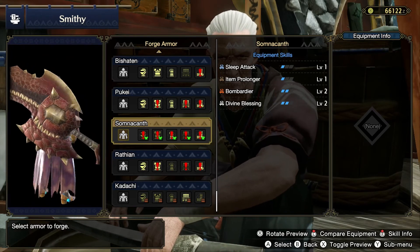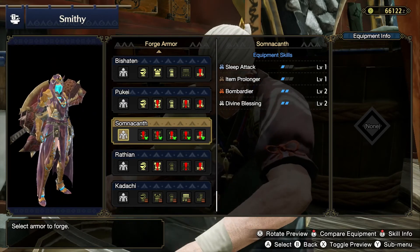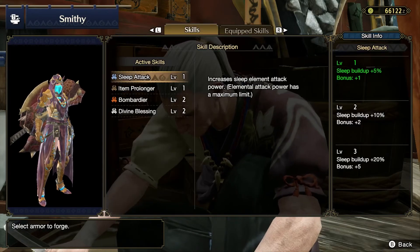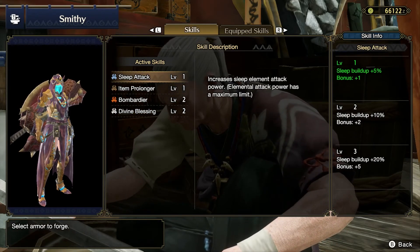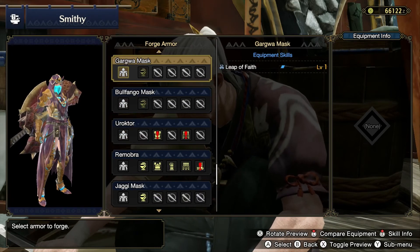That's a nice-looking piece of armor — Sleep Attack 1, Item Prolonger 1, Bombardier 2, Divine Blessing 2. It exists, no doubt about it.